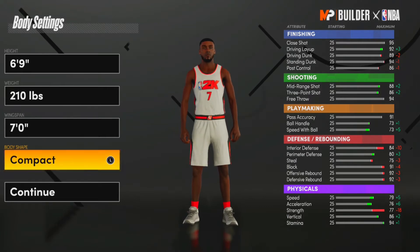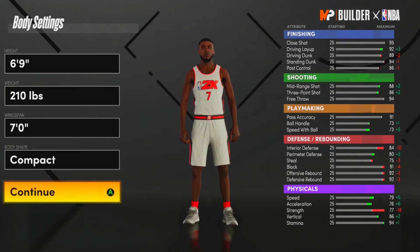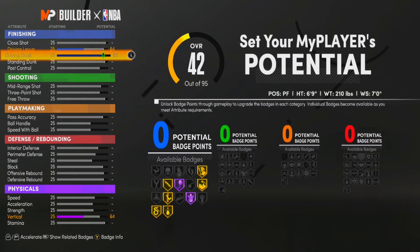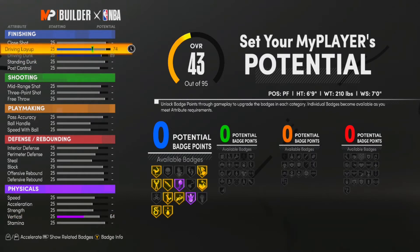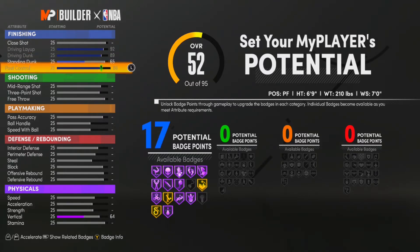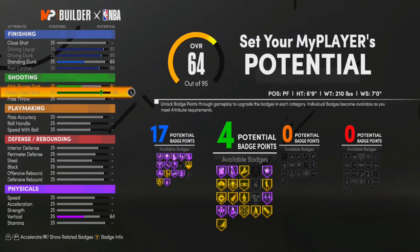I would make him compact. For the attributes, drive and dunk — KD is really good in the paint. We're not going to give him any close shot because we don't really need it on this build and it costs way too much. We're going to max out his driving dunk, max driving layup, take standing dunk to a 65, and put his ball control all the way up to 86. You get 17 finishing badges.